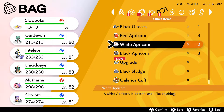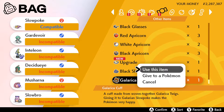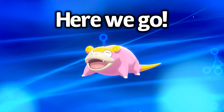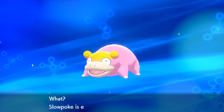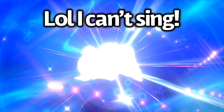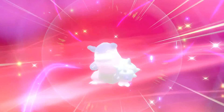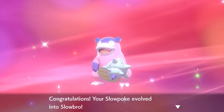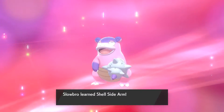Now we can use the Galarcia cuff on it — as you can see, it's compatible. And here we go — Slowpoke is evolving! And there it is: Galarian Slowbro! And it learned its signature move, Shellsidearm.